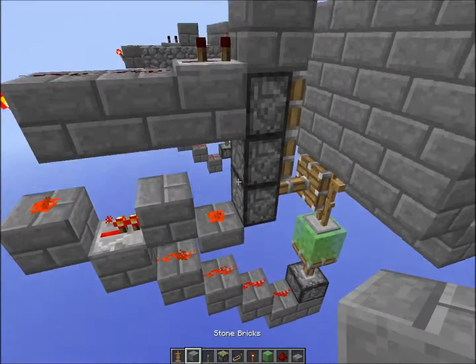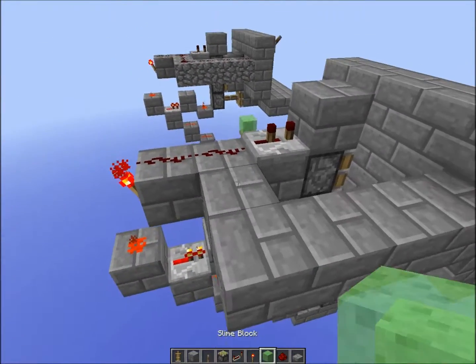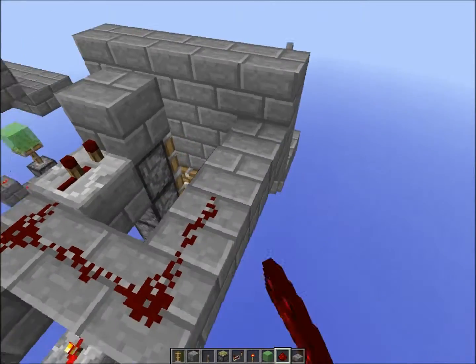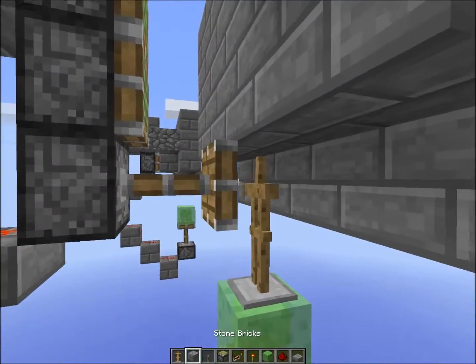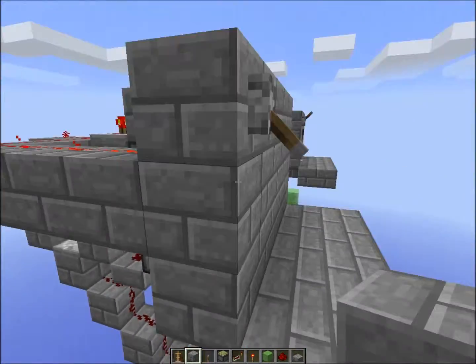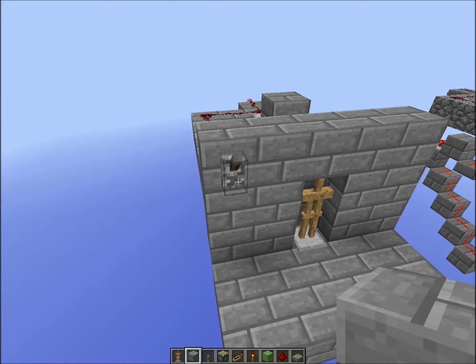Now I want to just hook this up to the lever. As I said, the extra wiring is unnecessary — you can also hook it up to just any of these two blocks. Now activate it a couple of times. I actually need to place one more block right there, and now we are done. Activate it one more time, and there you go.